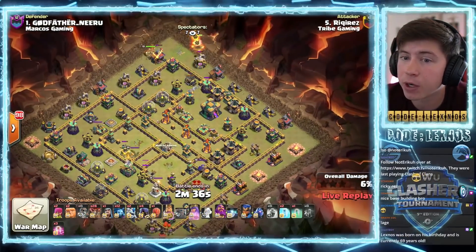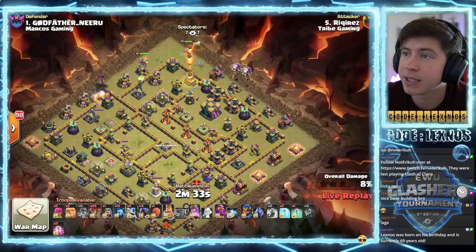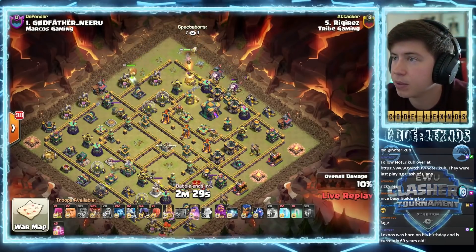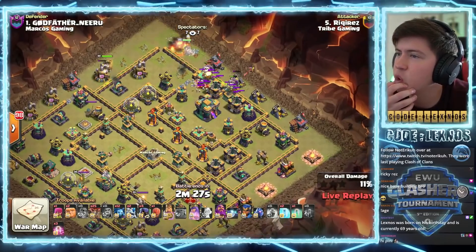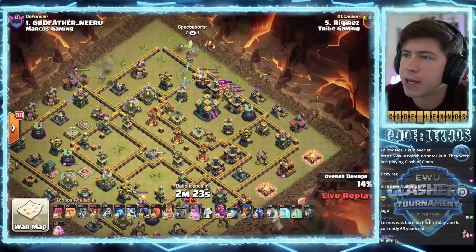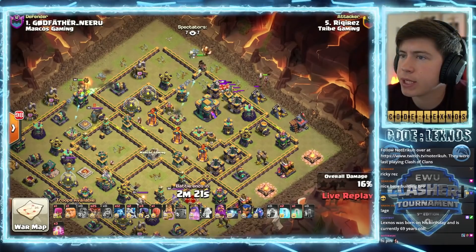Queen over on the top side of the base to walk to the right, King to walk left. Wall breaker way over at 10 o'clock for the king. A couple balloons and a wizard to help funnel the queen toward the town hall chamber. Royal champion probably gonna go behind the king at some point in the near future.